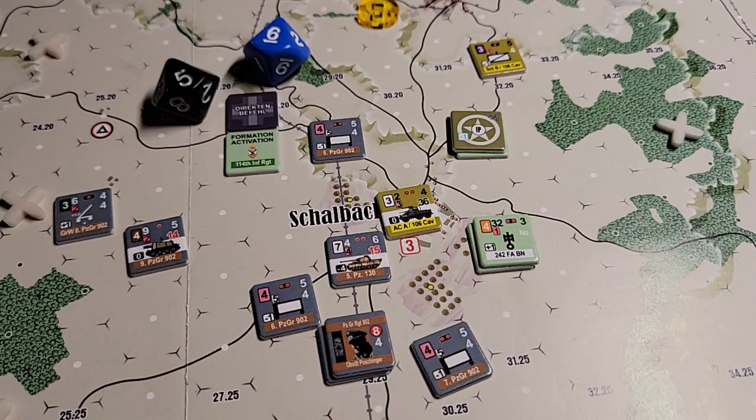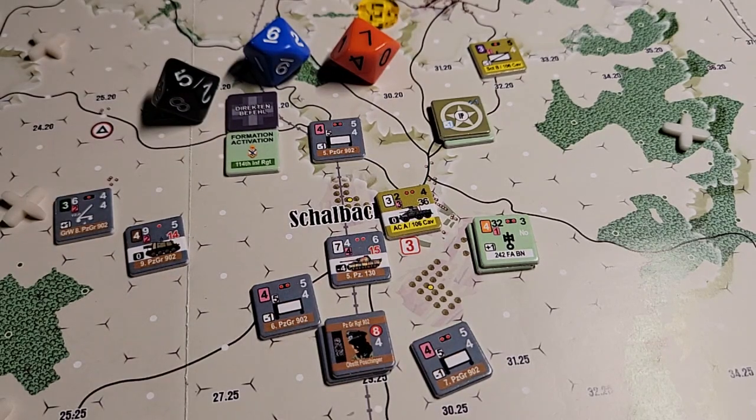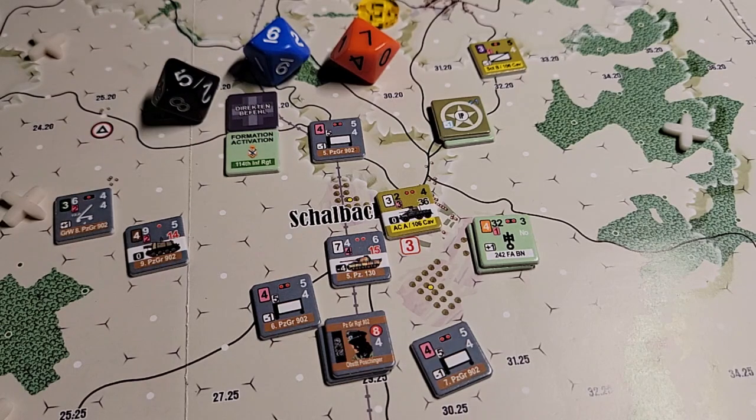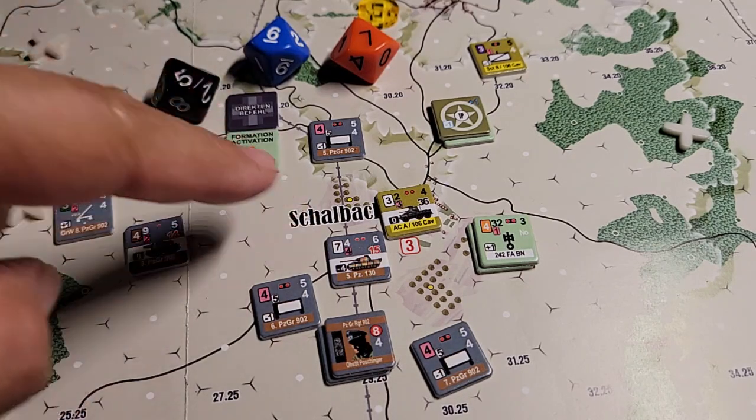Let me see if I can pick anything else up in terms of mods to reduce the firepower here. We need to roll to see if we get the company bonus - we don't, we roll a seven. We would get a terrain bonus for this hex which would still make it a six - reduce this number to a six. But we are not going to miss with this shot versus unarmored - there are no modifications - so that would be a kill.